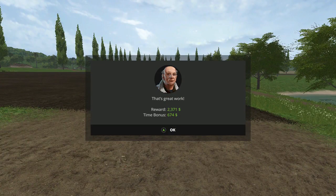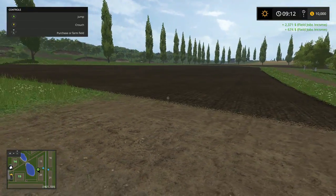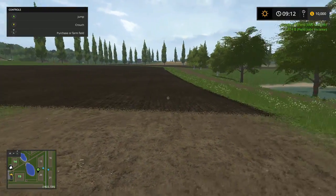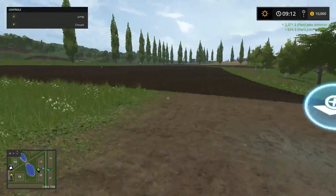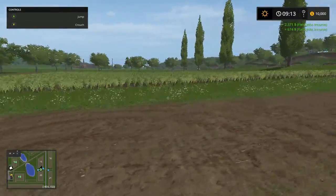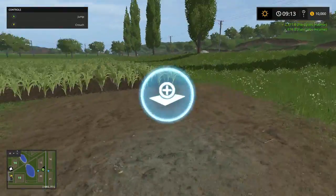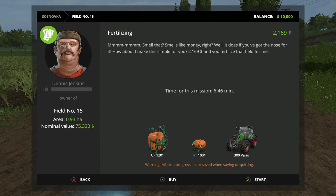Alright, 6, 7, 8, about $9,000. Ain't too bad, we're up to $10,000. Alright, let's see - tractor's there. Let's run over here to this one real quick and do one more fertilizing corn. I think it's fertilizing. Oh yeah, we got the 300 Viro - whatever how you pronounce it. See the highest price one? That's $21,000.